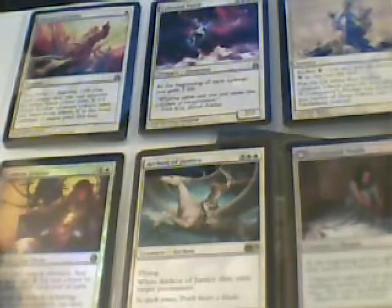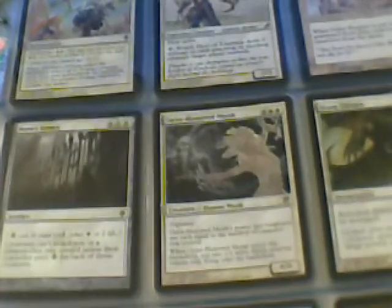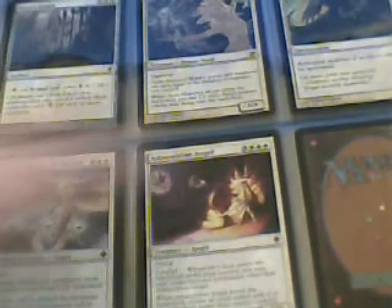I've got Archon of Justice, Foil Cloistered Youth, playset of Devout Lightcasters, playset of Luminarch Ascension, Deathless Angel, two Mace Enchantress, two Glory Anthem. You'll also notice that my standard things are mixed in with non-standard. I have Marshal's Anthem, Brigid, Hero of Kinsbaile, False Prophet, Norn's Annex, a Geist-Honored Monk, Stony Silence, Linvala, Keeper of Silence, Admonition Angel.